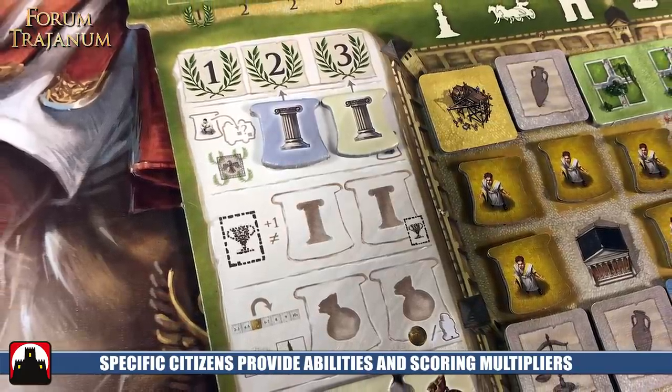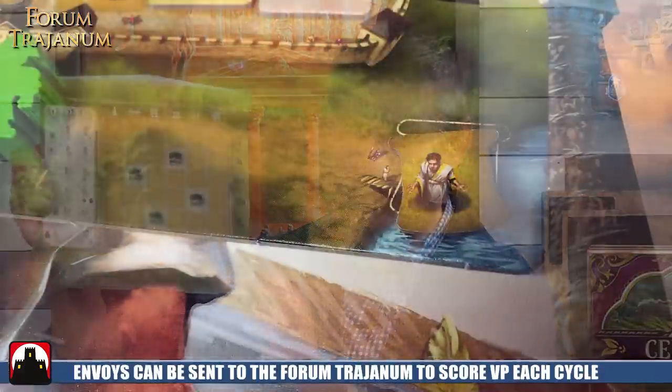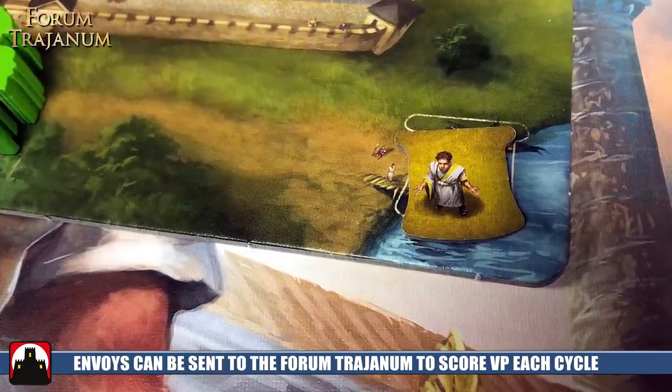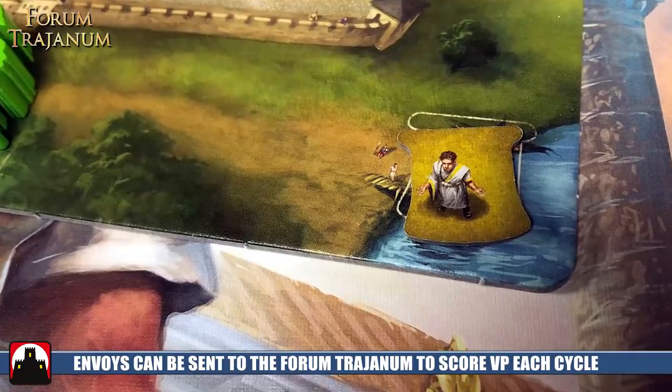Your other two female characters are going to be placed face up in your corners. Then all of your male citizens are going to be placed face down on the rest of your board, minus any of the temple locations. The last one you have is going to be placed in the bottom right-hand corner — this is going to be your envoy. Your envoys are going to be used to go visit the forum itself.